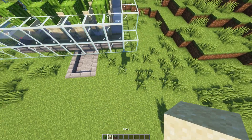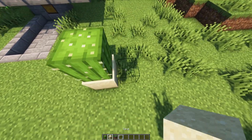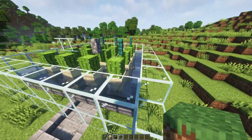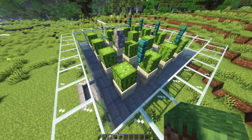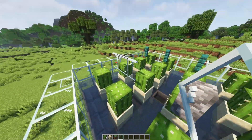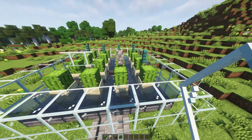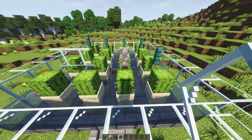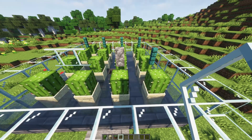This cactus farm works off of the basic mechanic that a cactus will break when a block is placed next to it. We use this to force the cactus to grow into a position where it'll have to be broken — so it'll grow into a position where either the fence, a wall, or a glass pane will break it. You could even use a sign if placed correctly, but that is the more old-fashioned way as we can now use fences.